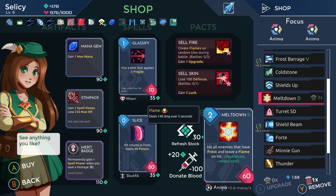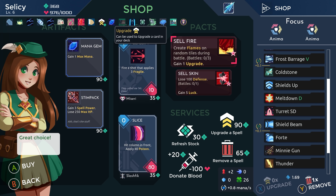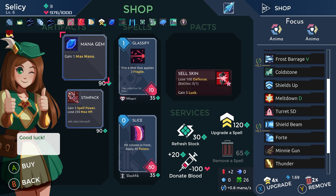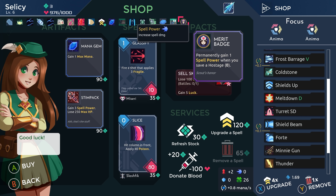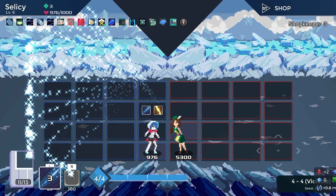Check out the shop — max mana. Permanently gain one spell power when you save a hostage. Yes! You don't even think about it — it's just incredibly good. The rest of it though? Meh. I think you just buy upgrades. We can basically get another upgrade for 65 gold. Now we've got upgrades to spend — please frost or double cast, either one. We didn't get the frost one but we got double cast. That's worth it.